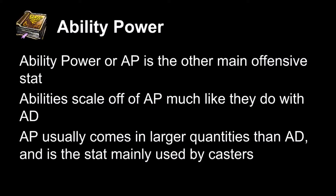Ability power is the other main offensive stat in League, and it is also a stat that abilities scale off of, much like AD, except it's a separate stat. This creates two different stats and respectively two different types of damage, which creates a lot of diversity in build pathing. Usually AP will come in larger quantities than AD, mostly because AP is used in casting, and AD allows for more sustained damage with auto attacks, so the damage is lower — also adjusted by scaling in individual champions.